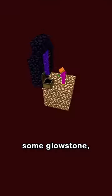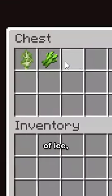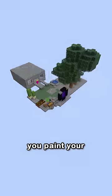The Nether contains your final resources: some glowstone, mushrooms, sugar cane, a birch sapling, and another piece of ice. From here, the world is your canvas, and from this tiny island, you paint your own story.